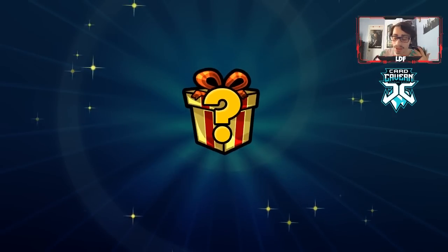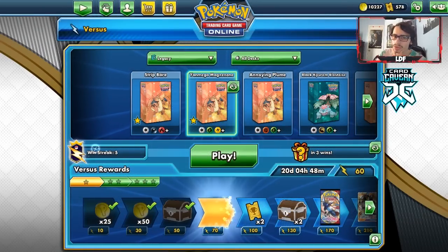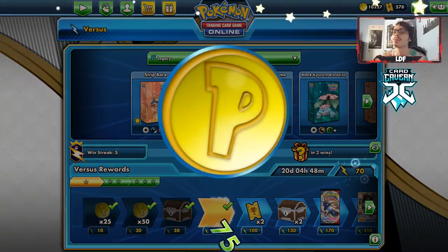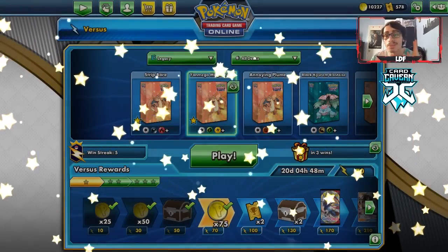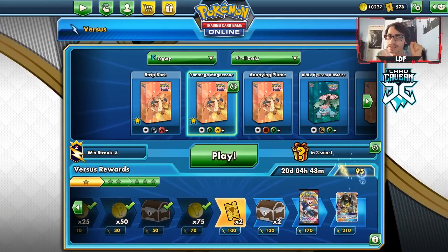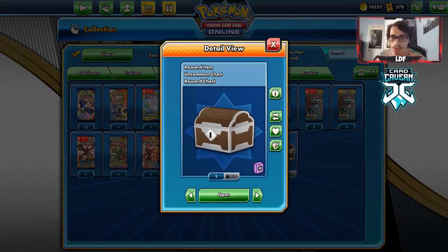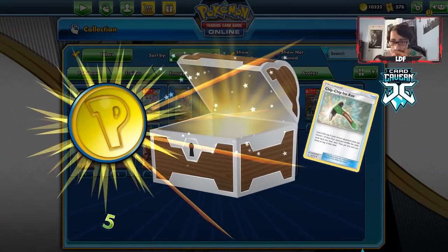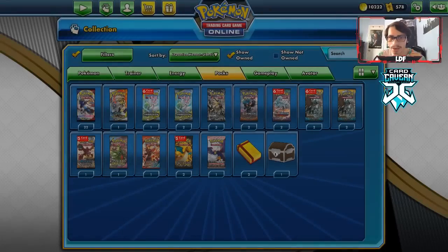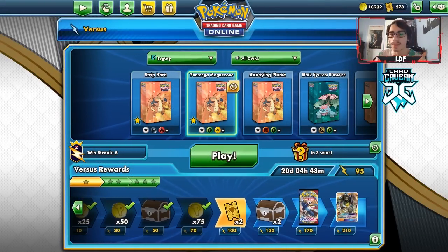That was a really fast match, but that's the state of this deck. We have 50 coins — the double rewards event is still going on, I think until May. We're opening up a chest getting a ton of coins, so we can buy a pack from the shop. I'll wait on buying a pack since we're making legacy content. We get a chip chip ice axe — that card is from Broken Bonds. Very fast first game; sometimes that's just the state of Yen Mega.